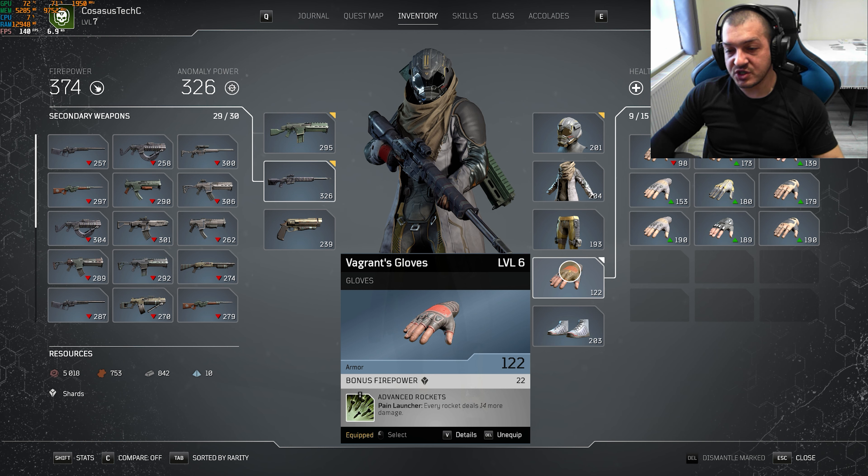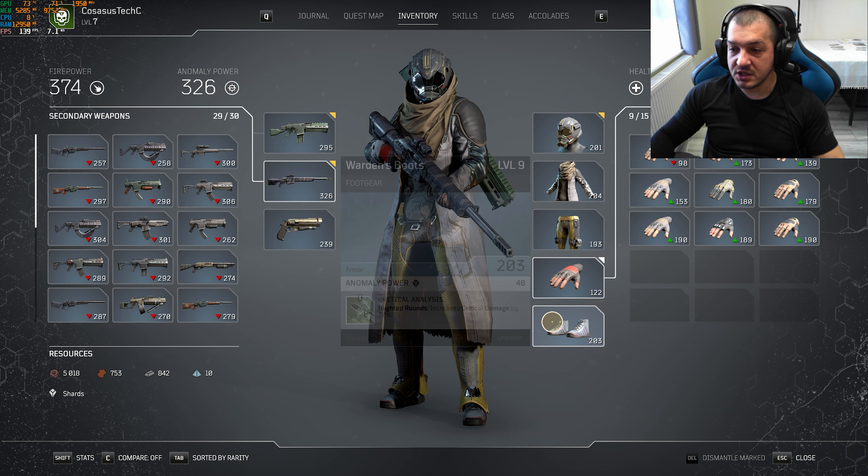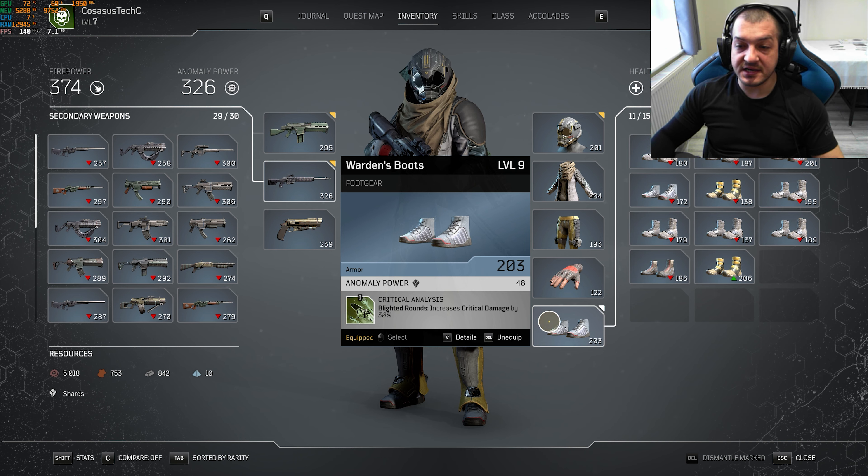For the gloves we're getting bonus firepower and we're using Pain Launcher with advanced rockets, which makes each rocket deal 14 more damage. For our boots we are using Critical Analysis, which increases critical damage by 30%, and we're also getting an anomaly power boost.